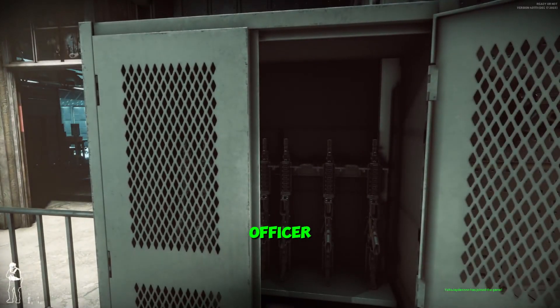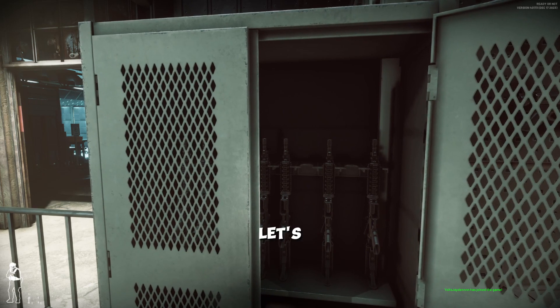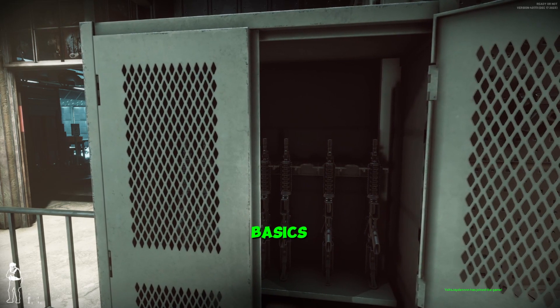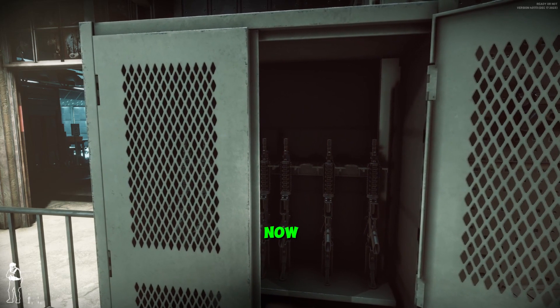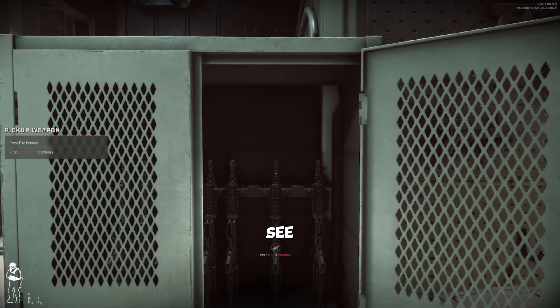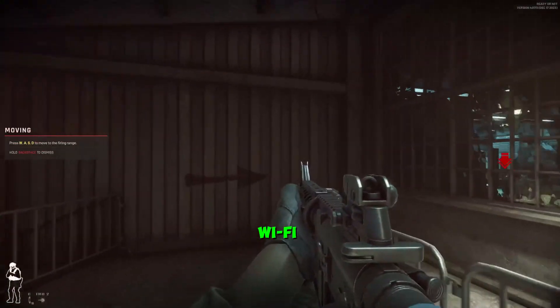Let's go ahead and listen to what this guy's got to say. 'Welcome back, officer. It's been a while since your last qualification. Let's not waste each other's time. The key to excellence is perfecting the basics.' It pretty much tells you — and you can see it's yelling at me — press F to grab your rifle once you're in there.